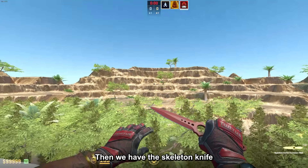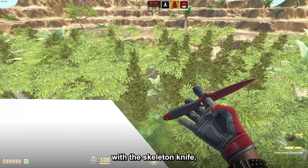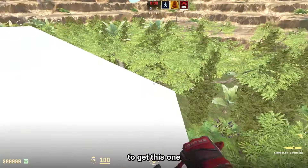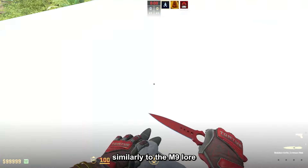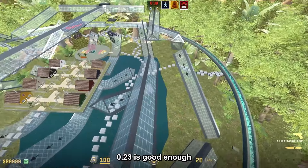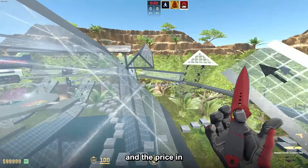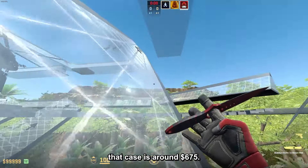Then we have the Skeleton Knife Crimson Web Field Tested, and I think that the Crimson Web goes very hard with the Skeleton Knife. But similarly to the M9 Lore, you have to get it with low float — I would say under 0.23 is good enough, because if you go over that it is going to have scratches. The price in that case is around $675.